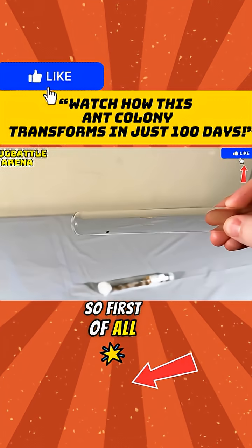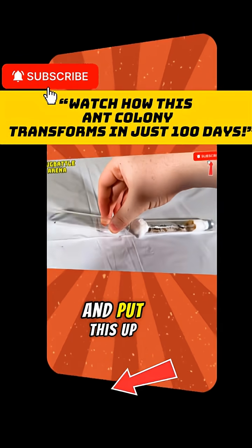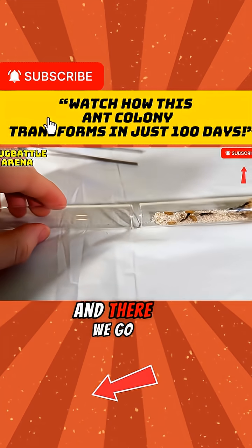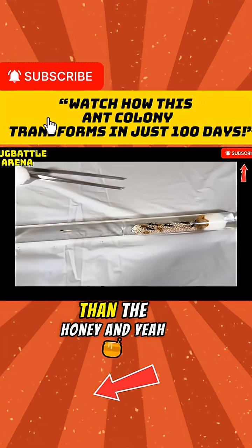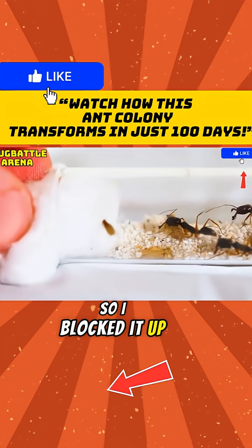It's a pretty simple process. First of all, I got this tube with the flightless fruit fly inside of it. Basically I'm just gonna put this up to the ants' tube and carefully remove the cotton ball — and there we go. The fly should now run in there. Hopefully this goes better than the honey. And yeah, the fly instantly ran into the ants' tube, so I blocked it up behind him.